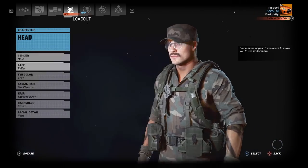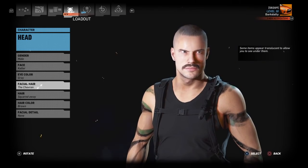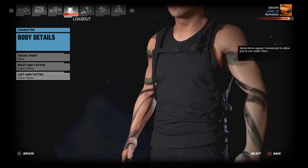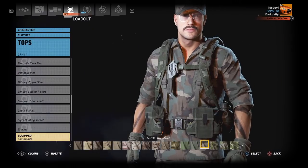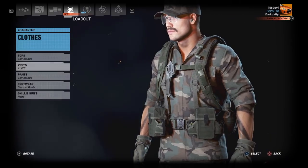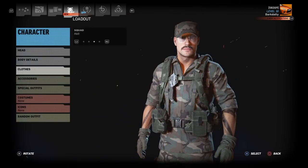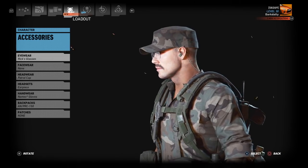Starting with the head: chevron mustache and squared-away brown hair looks best here. He specified camo tattoos on the arms. For clothes: top is commando in woodland, vest is the Alice vest in olive drab, commando pants in woodland as well, and combat boots — no color options on those.